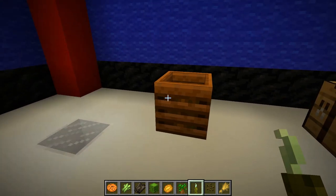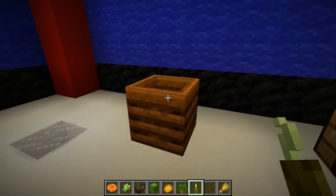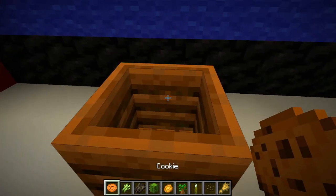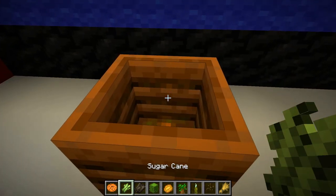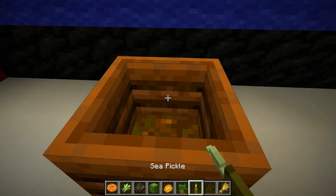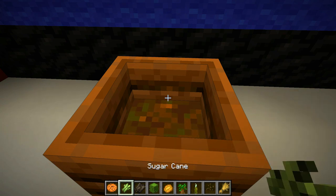The composter — a new Minecraft block added in snapshot 19w03a. This thing does pretty much what it says on the tin. As we can see here, I've got a pretty good variety of different items in my inventory. We can place each and every one of these inside this composter and we're going to make bone meal with it.